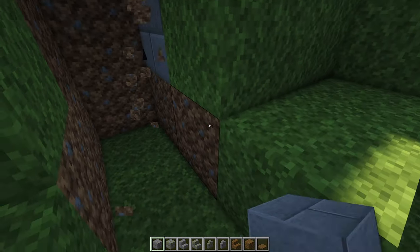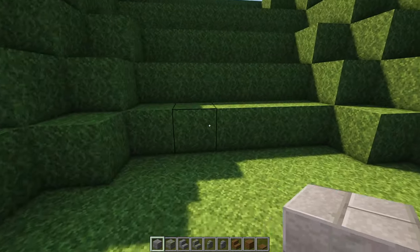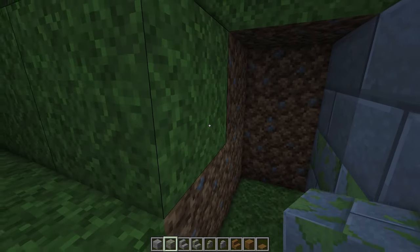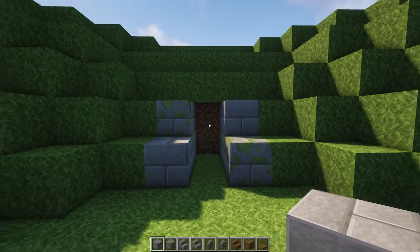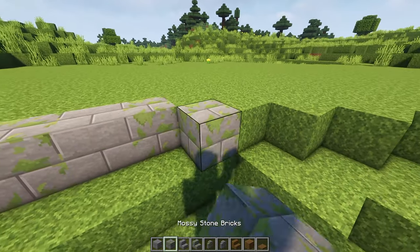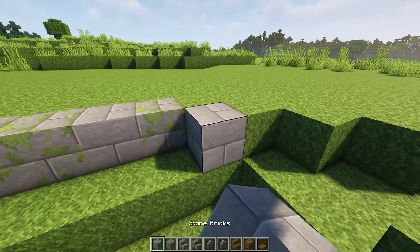These are going to be the entrances to the rooms in the future. As you can see, we're using some mossy stone brick and regular stone brick. Throughout the build we're going to be using mossy stone bricks because I wanted this whole entire build to feel like it was being overtaken by nature, or maybe like it's been here a long time — like the world has started taking it back. I think it fits really well since it's underneath the ground.